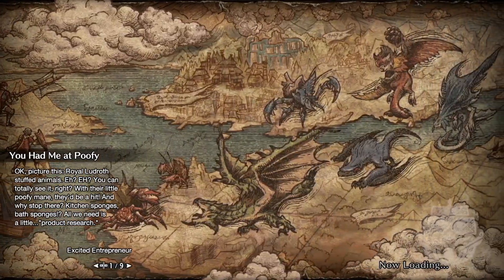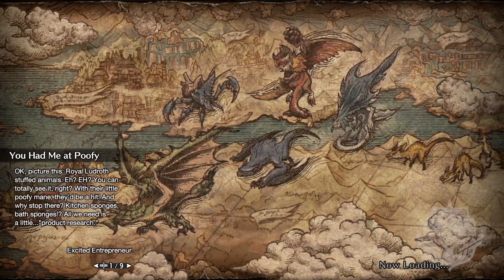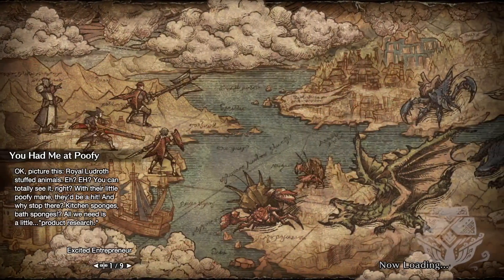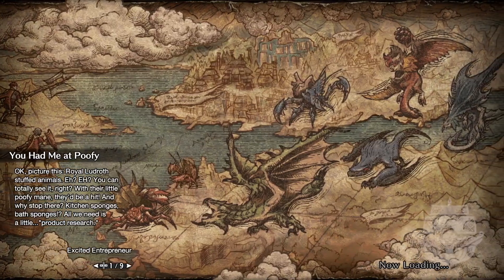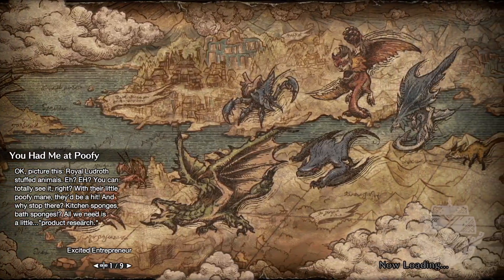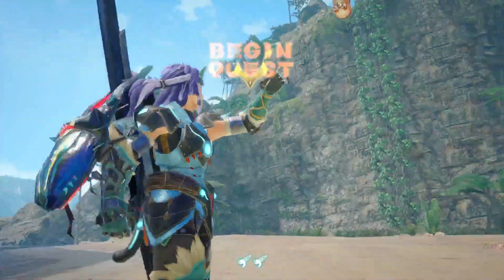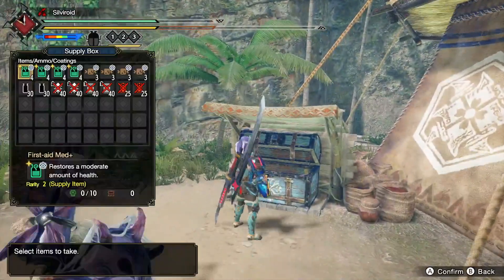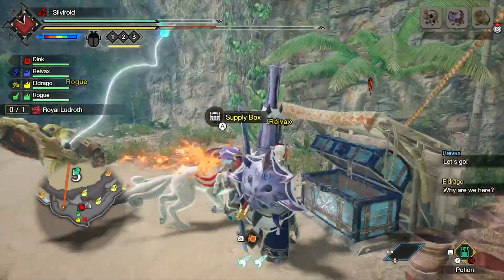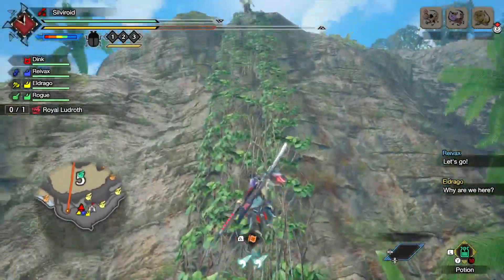You had me at poofy royal lewdrop stuffed animals — you totally see it, right? Their poofy mane would be a hit. And when I stop there, there are kitchen sponges, bath sponges. All we need is a little product research. I would love a kitchen sponge that is like a royal lewdrop — just a whole lewdrop. I would buy that, and like, alright, mom, you're gonna have to use it from now on. I bought this, you're using it.